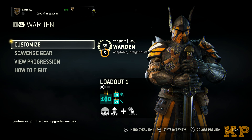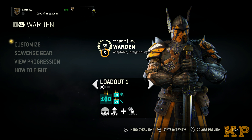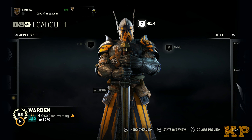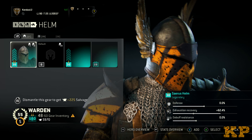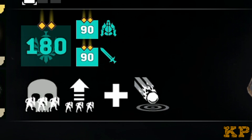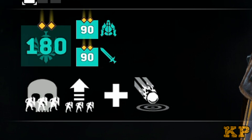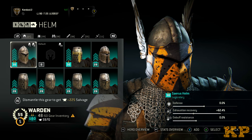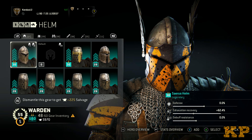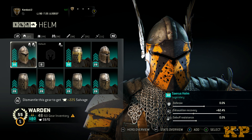I'm a rep 55 Warden trying to get to rep 60 — it's a little challenging, I'm not able to play that often. So we're going to start with the helmet. I've got all refined gear. I went ahead and did it because this is all the gear I liked. I waited until I liked all the armor pieces I wanted and all the stats, so I'm messing around with all the stats.